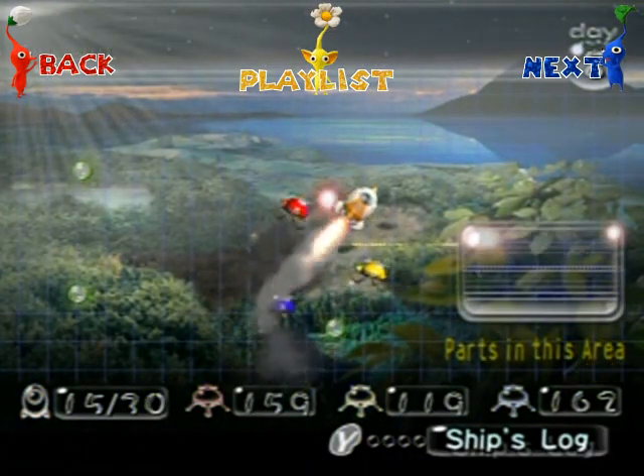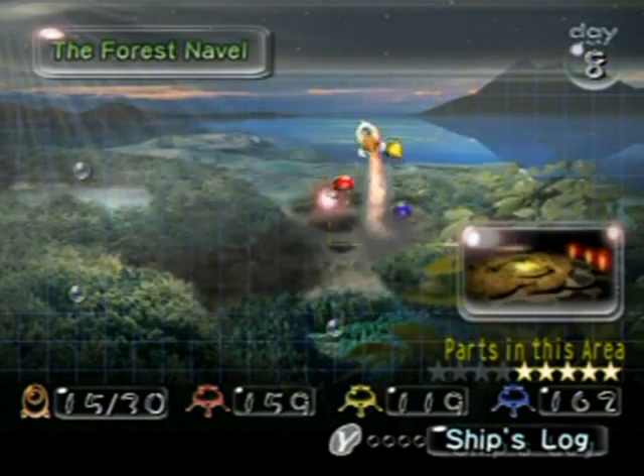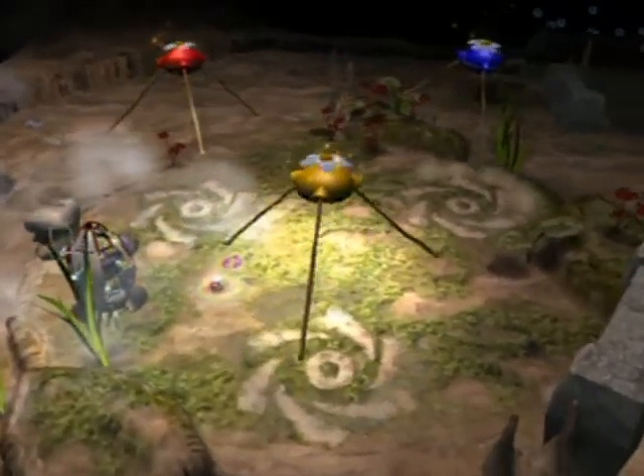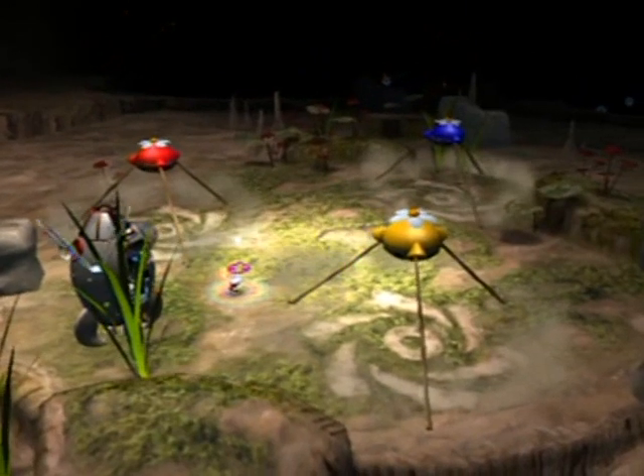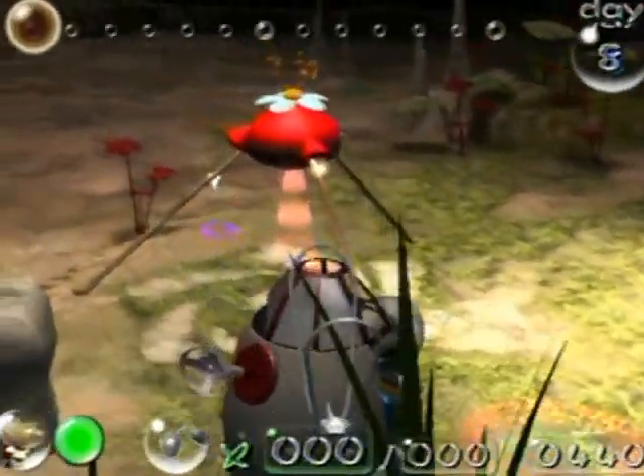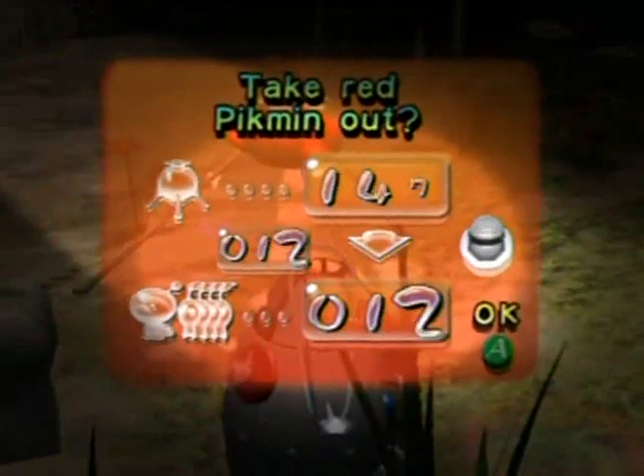Hello everyone and welcome back to the walkthrough. We're going back to the Forest Navel — who would have guessed? With that one part just sitting in the middle of nowhere and the remaining three parts there, my plan with this walkthrough was to get all three Pikmin colors while getting as many ship parts along the way as I could, and then go back through the earlier levels to finish them off.